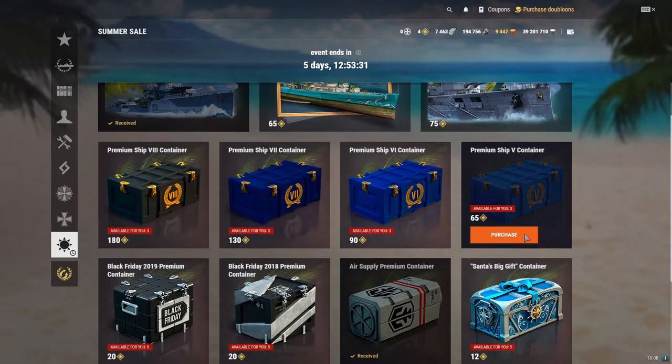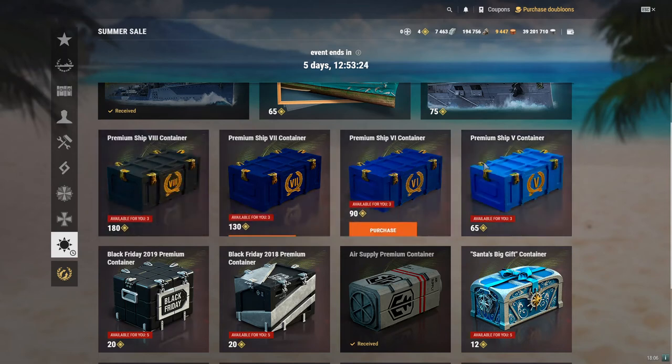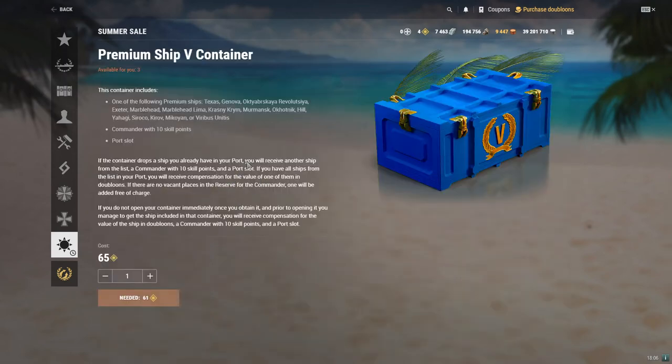We have the various options here: premium tier 8, premium tier 7, tier 6, tier 5. These are very good containers — if you look at them, they will give you a guaranteed premium ship, 100% drop chance. But the thing is you don't know which one you're going to get, unless you already have every single one of them except for one. If I have every single tier 5 ship in this list except for the Viribus Unitas, then that's the ship I'm going to get. If you have all of them, you are guaranteed to get some doubloons.